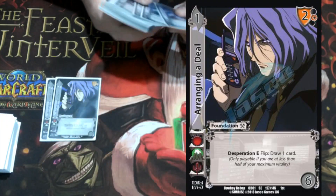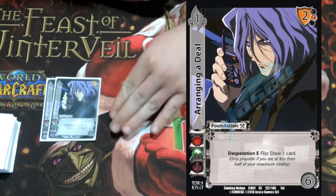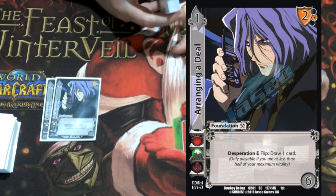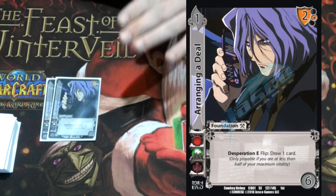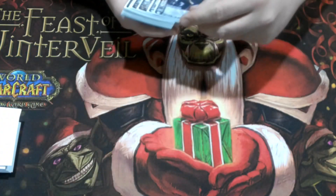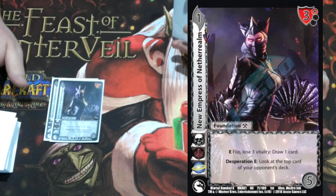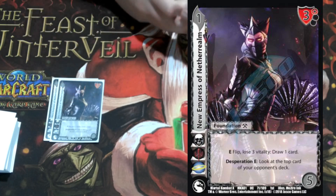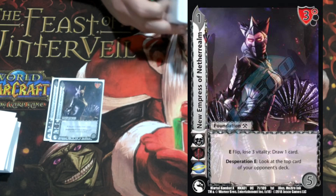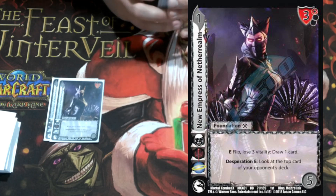On to the one-diffs — we're playing two Arranging of Deals, mixed with a new Empress from Nether Realm. Arranging of Deals is a one-six, desperation enhance: flip, draw one card. It's hard for us to stay in desperation with such a low life total, so I'm only playing two. I'm also playing two New Empress of the Nether Realm: enhance flip, lose three life, draw a card. So one requires desperation and the other is a free pay — I can draw anytime. It also has a desperation enhance to look at the top card of your opponent's deck, which can help gauge whether it's worth hacking their check. It has a three high block.